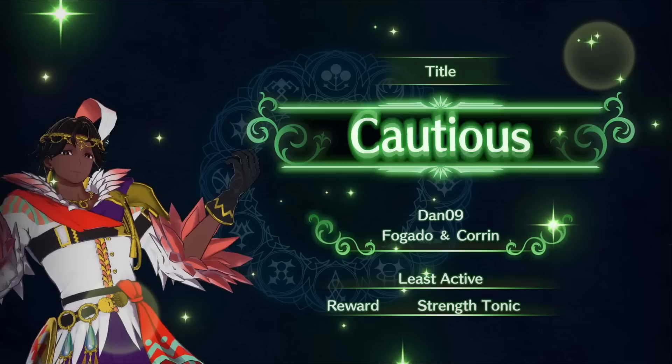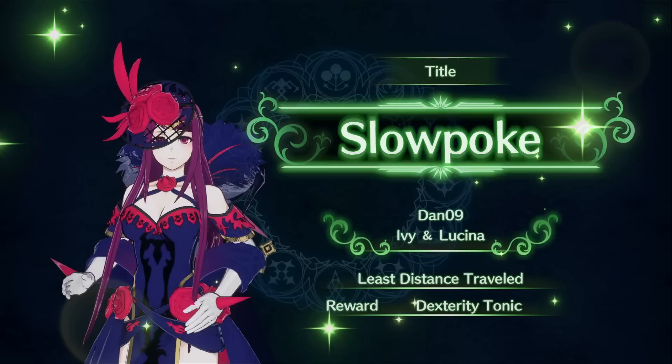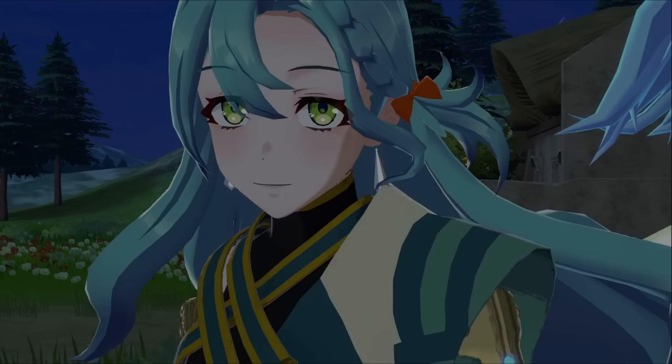In Maddening Mode, most bosses hit hard and are too fast to double. With a simple build and very low to no SP investment, you can turn your IV into a Maddening Mode boss killer. To learn more about that build, check out the video on screen right now. My name is Varsana and I'll see you in the next video.